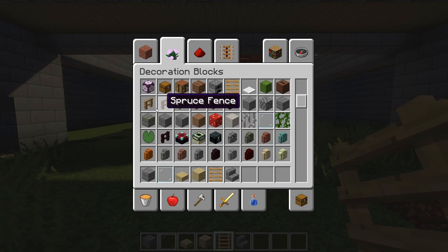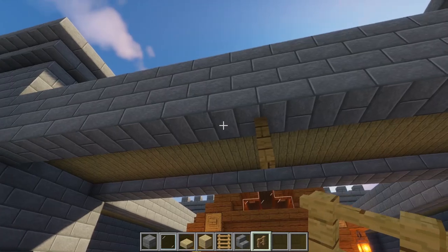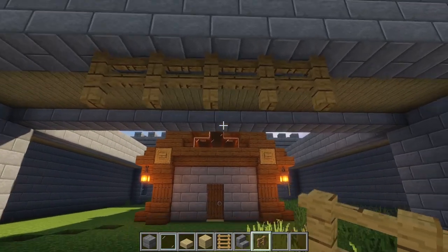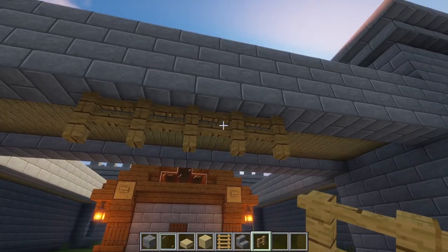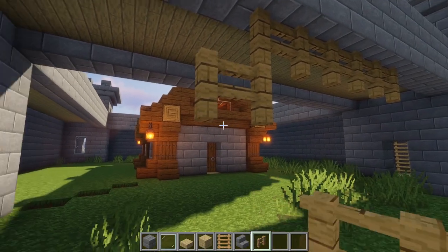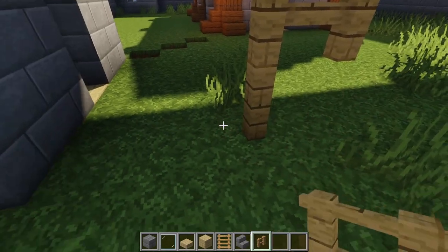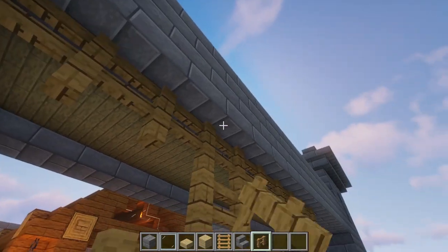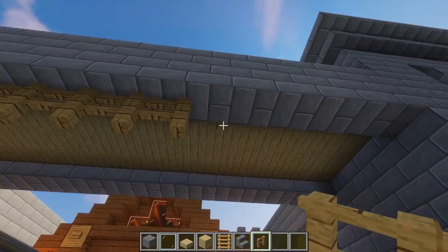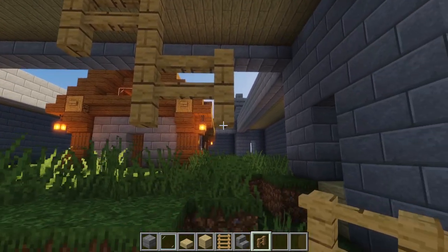Make sure you're using up almost all the blocks in your castle so that the area inside is working as efficiently as possible and you're getting as many materials as you can. Set up a three-by-four or five-across fence like so, then go down by one block and continue this trend until you reach the floor.